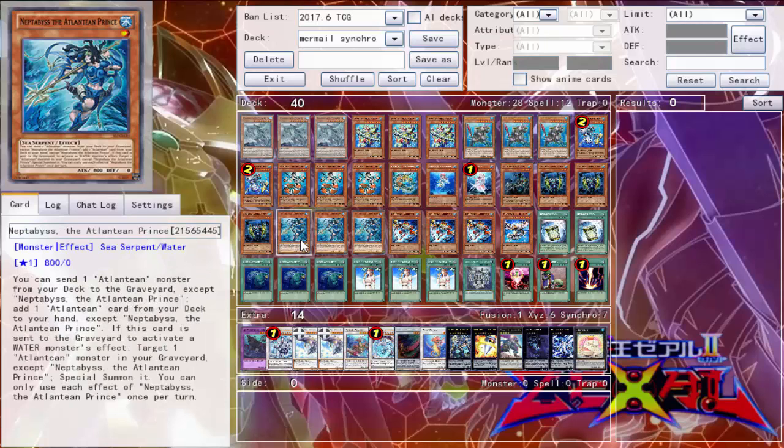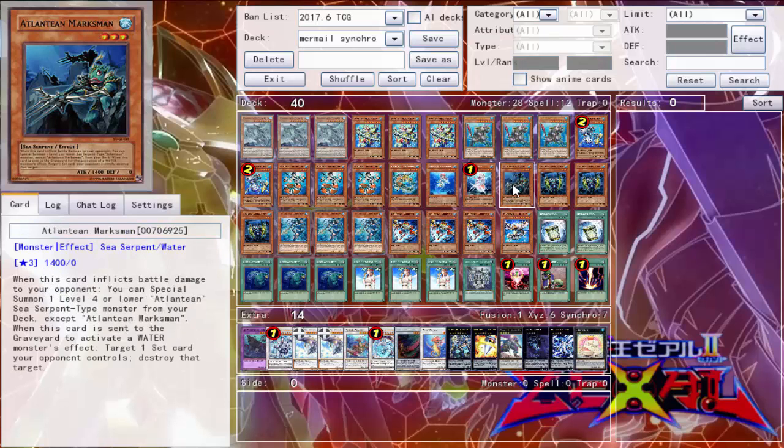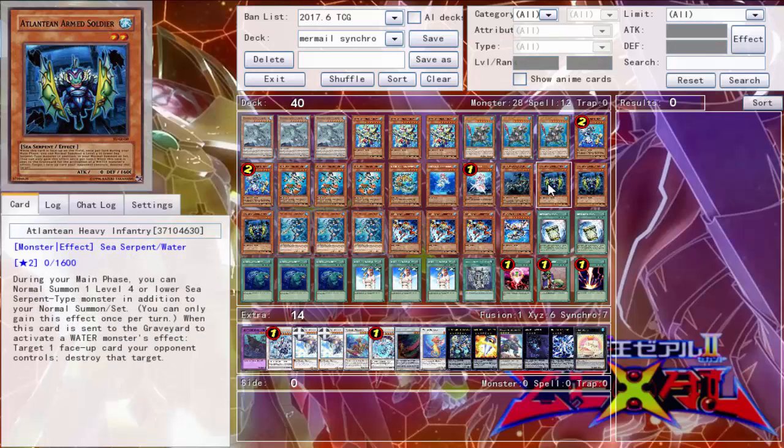Up next is the combo starter of the deck: three Neptabyss the Atlantean Prince. He's what you want to have in your opening hand nine times out of ten, because he has two different effects. The first one: you can send one Atlantean monster from your deck to the graveyard, except Neptabyss, and add one Atlantean card from your deck to your hand. So nine times out of ten, you're going to send Dragoons to add either Marksman or Heavy Infantry, whichever one you need.